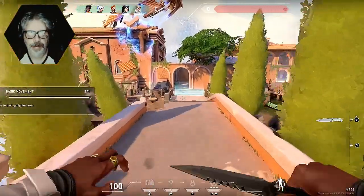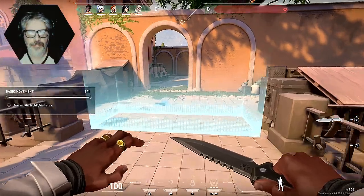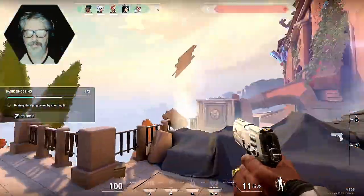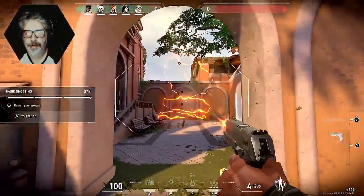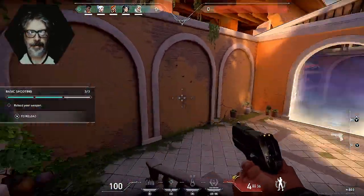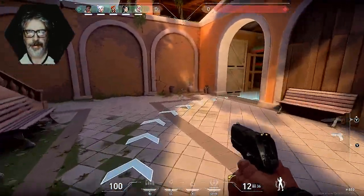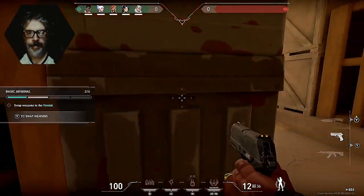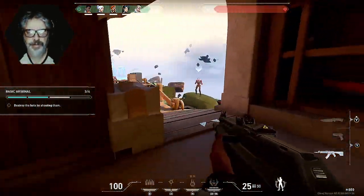Welcome to basic training. Grab that pistol, now focus your aim and shoot down the drone. I gotta shoot down — oh there. Now I reload. I've got to reload. Grab that vandal. Cool, now swap to it. Now shoot the bots — right.